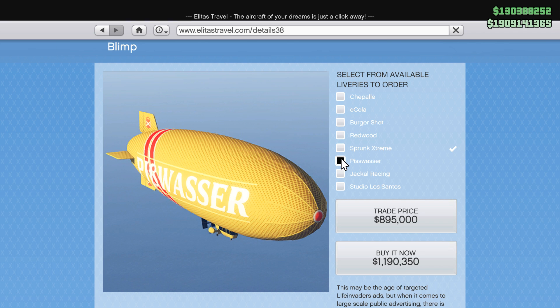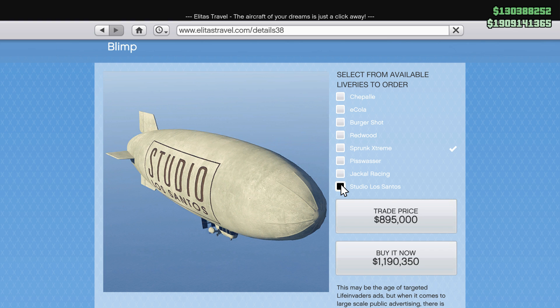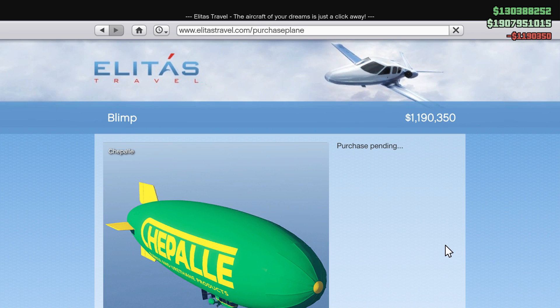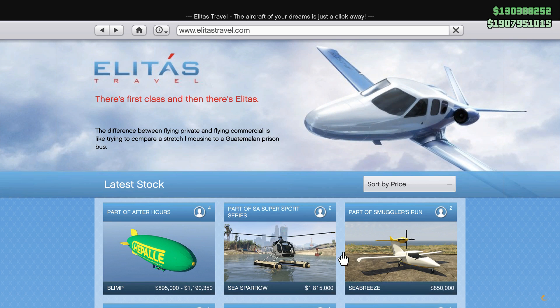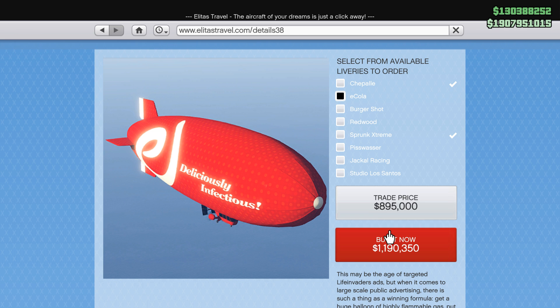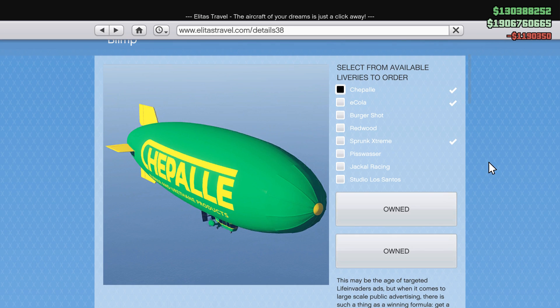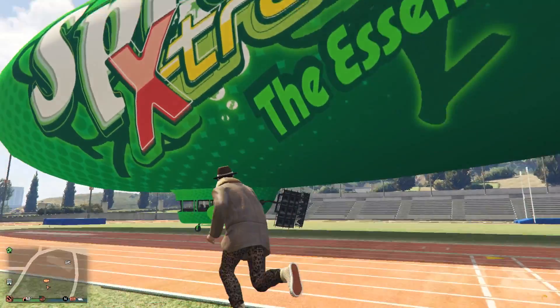That's my favorite out of all the liveries available. There are a total of eight, and no matter which one you choose, the Buy It Now and Trade price does not change. The Buy It Now price is $1,190,350. The Trade price, though, is $895,000, and that can be unlocked after completing 10 of the management missions in your nightclub. So it's not too difficult, and if you are going to buy it, I'd recommend doing that — it saves you a few hundred thousand dollars. But personally, it's not worth buying at all, whether you buy it at $900,000 or just over a million dollars.